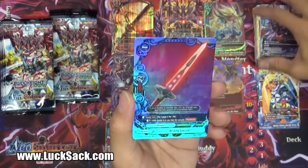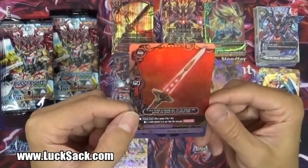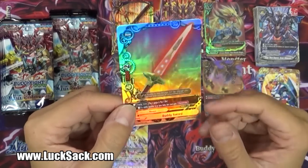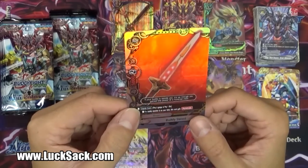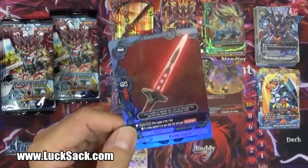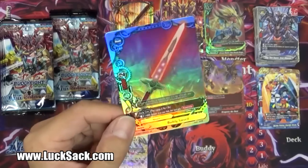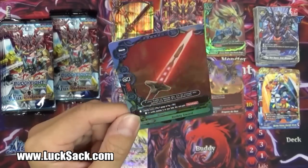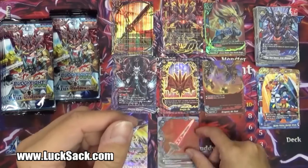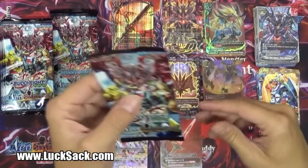And our next double rare is the Buddy Sword - it's a generic double R. Equip - pay two gauge and pay one life. If a buddy monster is on your field, this card gets Penetrate, and it's a 5-2. That's cool but I'm not impressed. Maybe I'll have to ask my group to see if we can make a cool generic deck. Interesting card - I like the design.